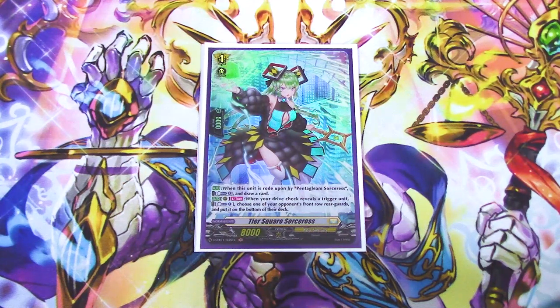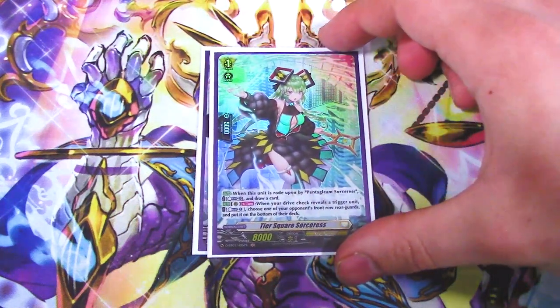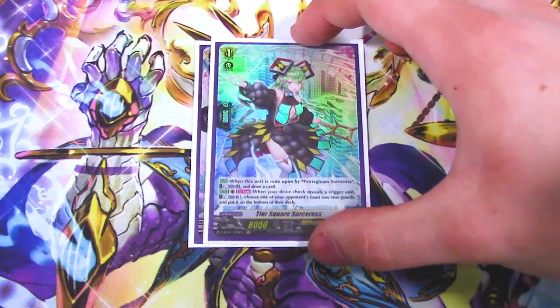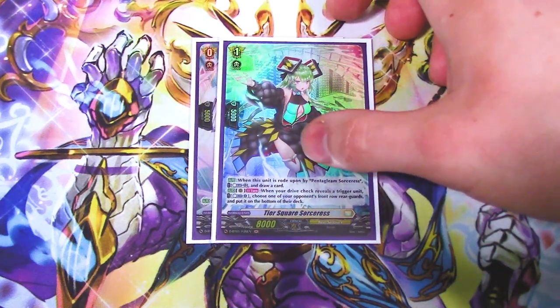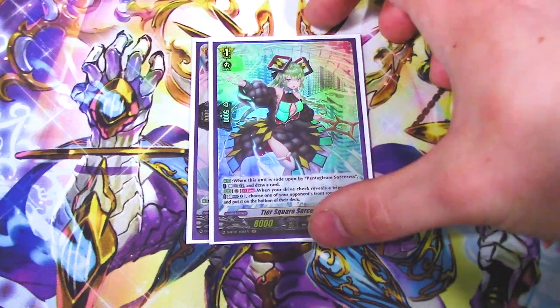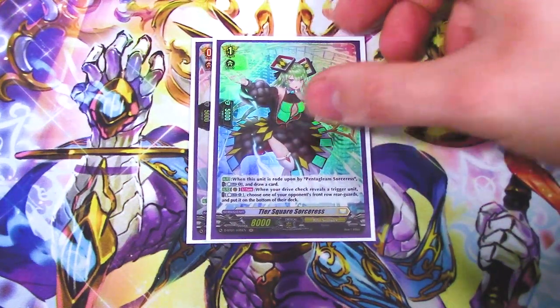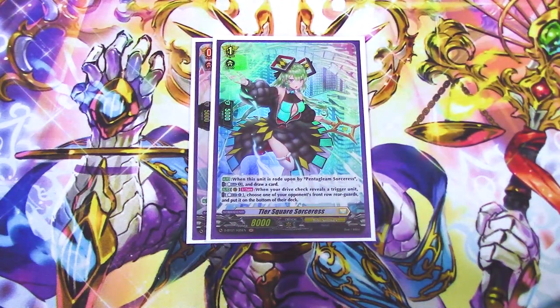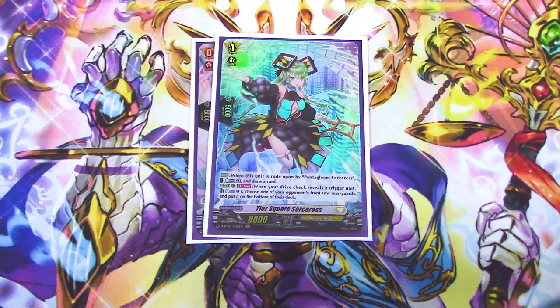I don't really know how effective board control is in Overdress format, but it feels like it doesn't do much since almost every deck can rebuild the field very generously. That skill might be good against Dragon Empire if they have their Overdress units — you can send them to the bottom of the deck. Other than that, the rest of the skills don't really seem that important to me.